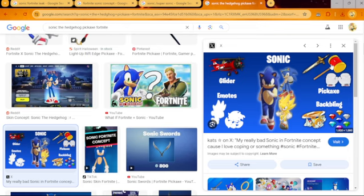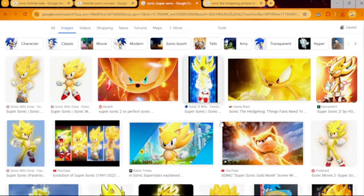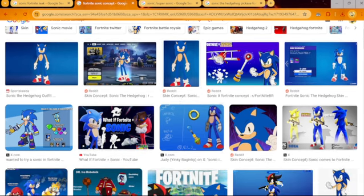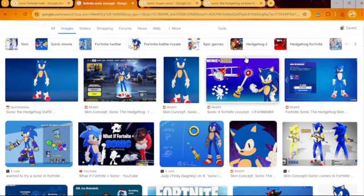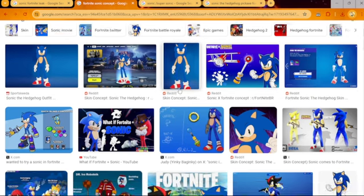The mallet would come with Amy if they ever add her. Tails would not be a bad thing — if they can make Sonic a skin, they could make Tails a skin too, so he would be a separate skin at some point. They could do the chaos emeralds, but let's come back to the back bling. What would the back bling do? It would be reactive specifically with the Sonic skin — when you go Super Sonic, the back bling would also go Super Sonic. They could also have a chaos emerald as a back bling with multiple styles, or do the rings as a back bling.